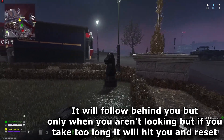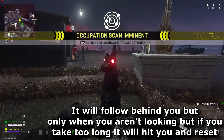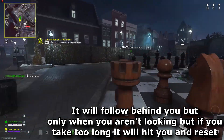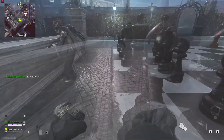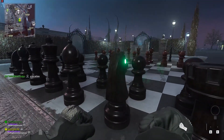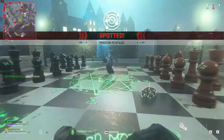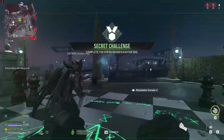If done successfully, you need to make a mad sprint over to the spot on the chessboard where it is missing, and stand in its location. That will essentially teleport the chessboard piece to its proper location, and then you get a bunch of rewards. You will actually get a weapon charm called Checkmate, which is the horse from the chessboard. This Easter Egg is a lot more difficult than the other one.